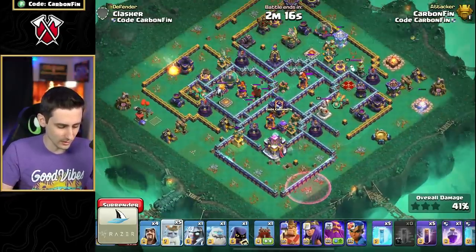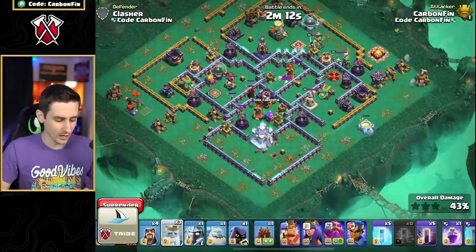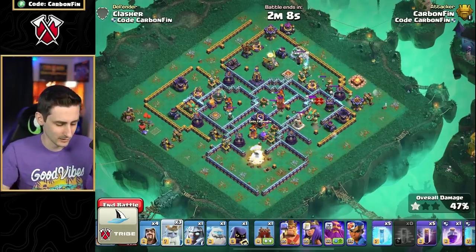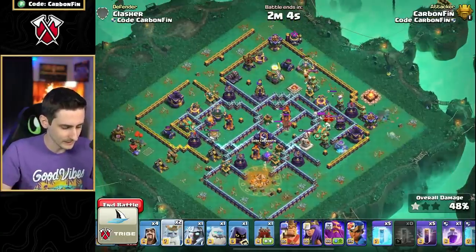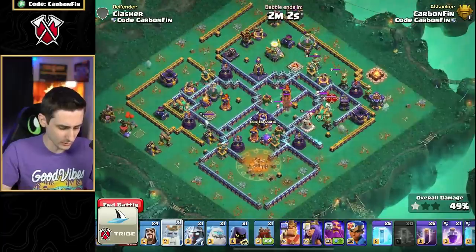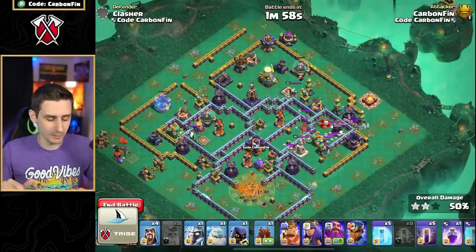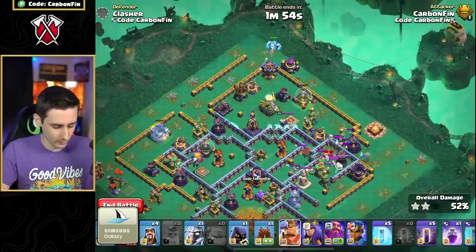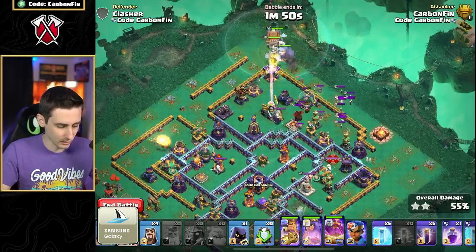We can send another Royal Ghost into the town hall to make sure we take that down, and if we can get any other defenses, that's fantastic. But now we have to keep an eye on time - about just over two minutes left. We can pick off this archer tower, maybe the storage, try to get the wizard tower. You want to try to get as much splash damage down as possible. Now we go with the Ice Golem, the King, the Warden, the Queen, the Electro Titan, and the log launcher.